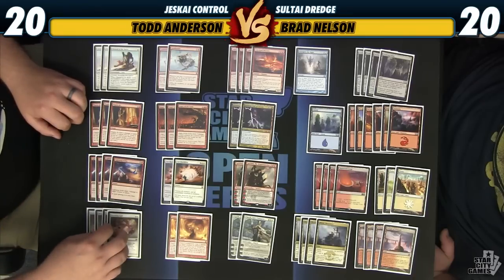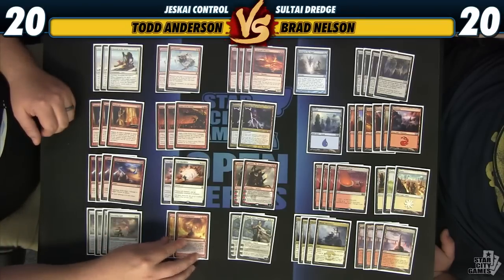Other than that, we have Banishing Light, which is great against Planeswalkers and creatures of all sorts, and then two Fated Conflagration similarly.